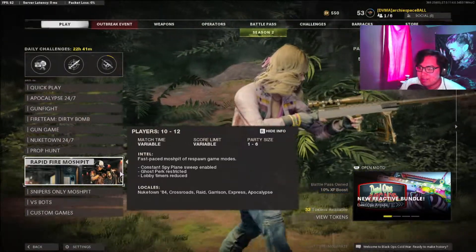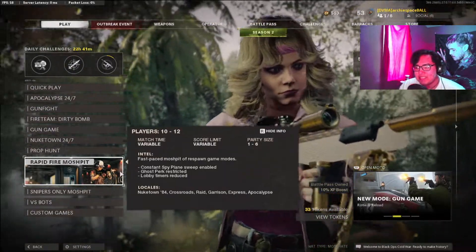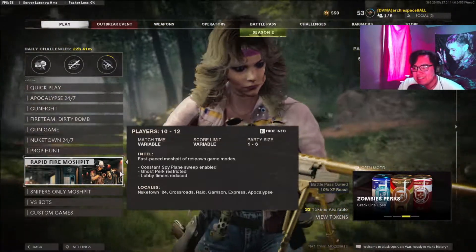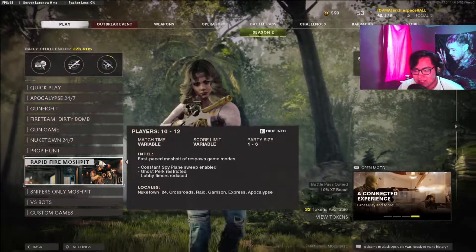ghost perk is restricted and the lobby timers are reduced. Pretty close quarter maps, and it includes Garrison and Express, which I can't really see being close quarters, but I guess they do what they want.